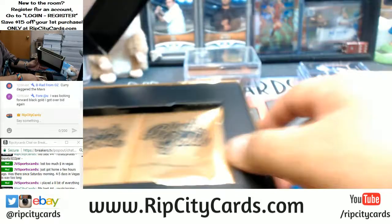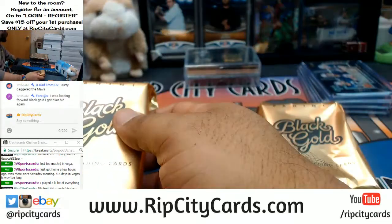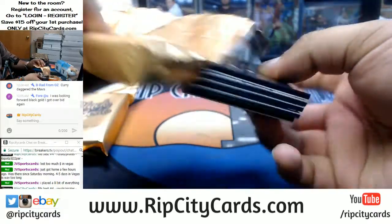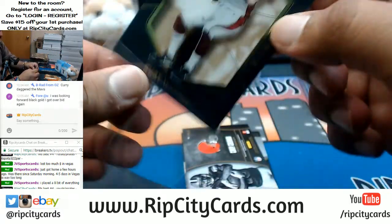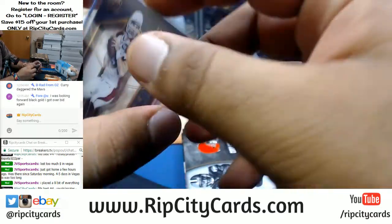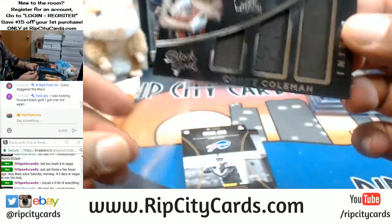Two relics on average per pack. We got Kurt Warner numbered to 225 for the Cardinals, and a Corey Coleman triple relic numbered to 199 for the Browns — should fit in a 130.